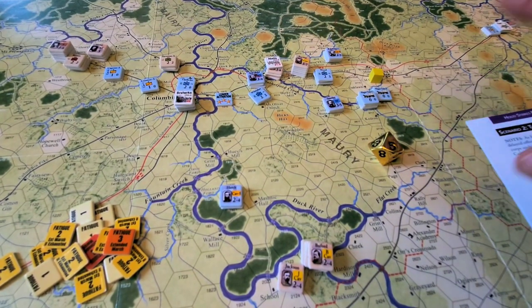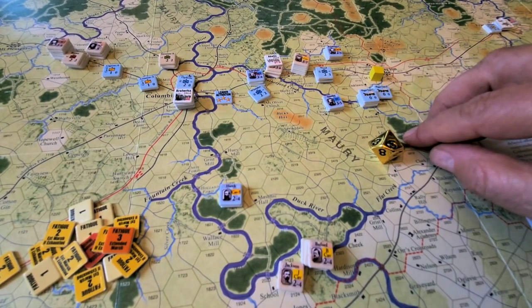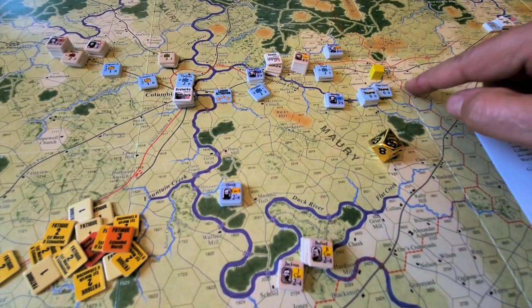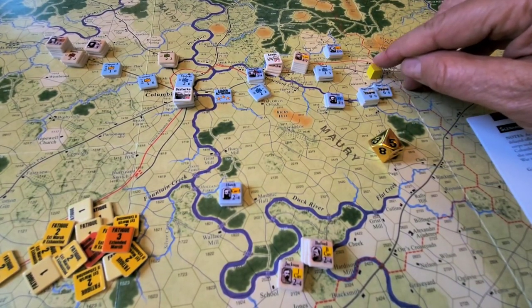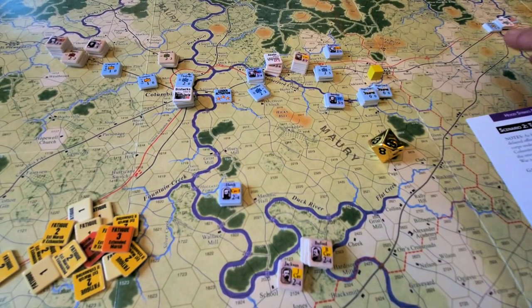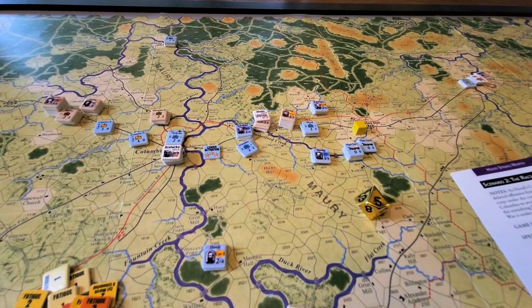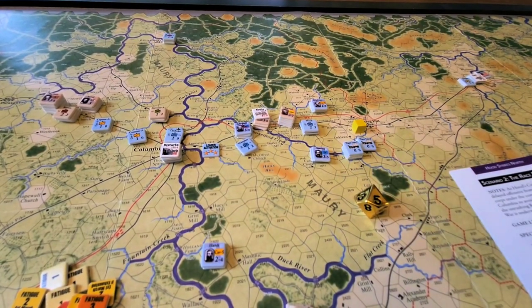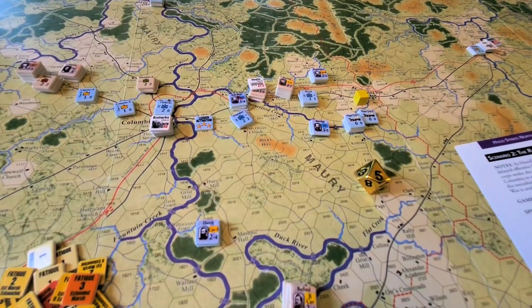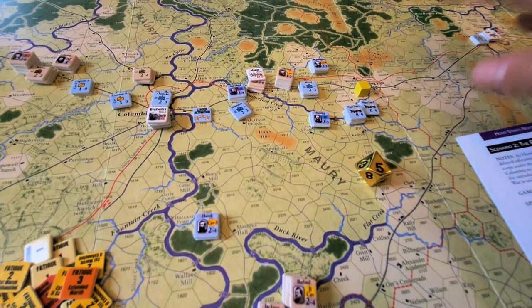The way the victory conditions work — which has driven this end result — is that these wagon trains, there are three of them here, two here and one here. Stanley and Wagner are supporting or covering this flank. They really need to get within three hexes of this spot or beyond the pike and within a certain distance of Franklin. There's Franklin and Nashville all the way in the corner. If they're within that range, they get seven victory points for each wagon train, plus Wagner, and divisional commanders Whittaker, Wood, Ruger, and Cox — all getting seven VP.